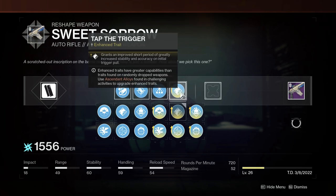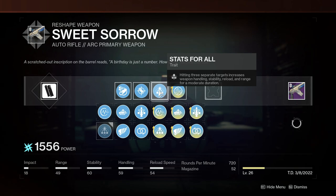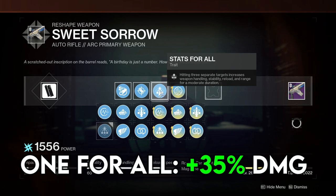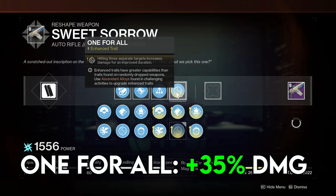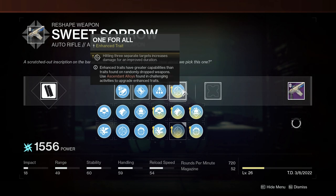The synergy between Stats For All and One For All is incredible. Stats For All literally gives you a stat bump to every major category — range, stability, handling, and reload. Pairing that with One For All, which grants bonus damage when you activate it, now you've got every single stat being buffed just for hitting three separate targets. It feels incredible in normal PvE activities.